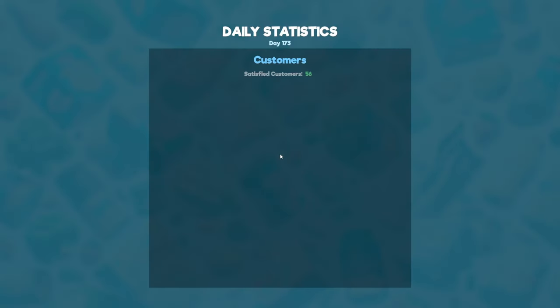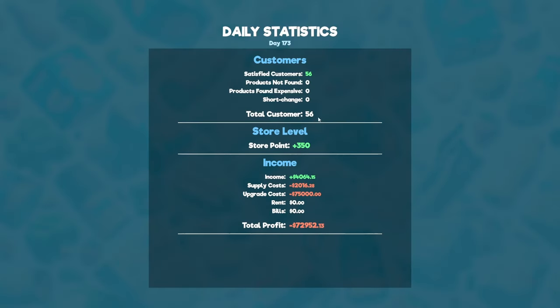Let's see how we did. 56 customers — still struggling to get more. Store points 350. You don't get anything off upgrades. Income 4,000 — so not great. I'm starting to think maybe I should push my prices up above the market rate. I did experiment with it for a while and it didn't really make too much of a difference as far as I could tell. We had all the products, nothing was overpriced, no one was shortchanged — so all good.